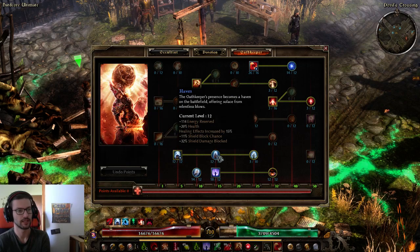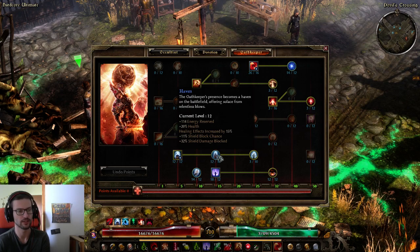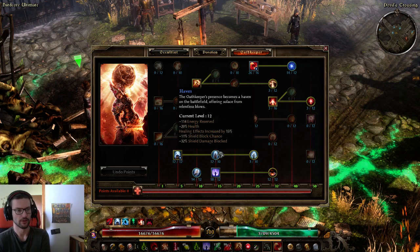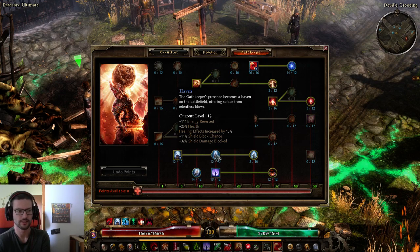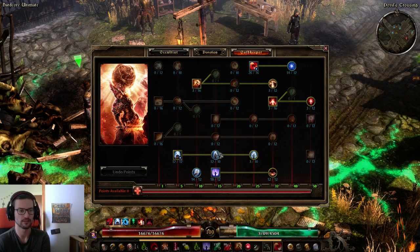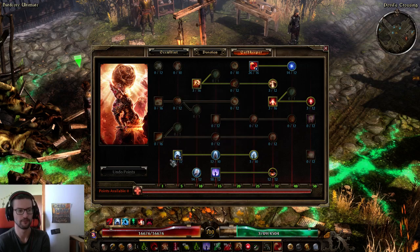For Haven, I took it just for the percent HP and healing effects increase, since I'm using Blood of Dreeg. Other than that, it's a safety measure for hardcore. If you're playing softcore you can probably just one-point it and be fine. You can pull some points from here and put them into Presence of Virtue — these are very flexible points.